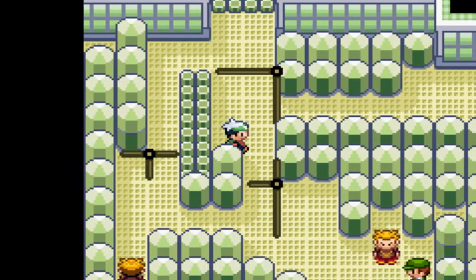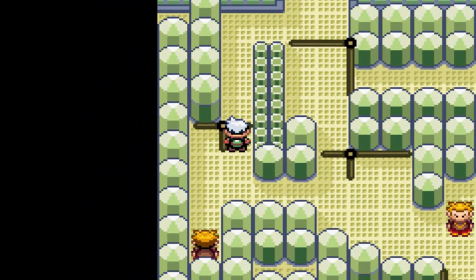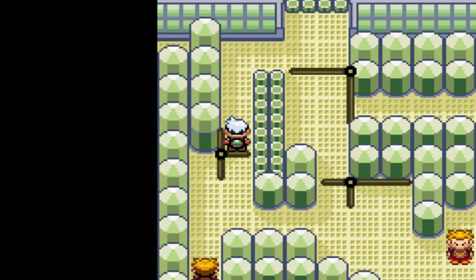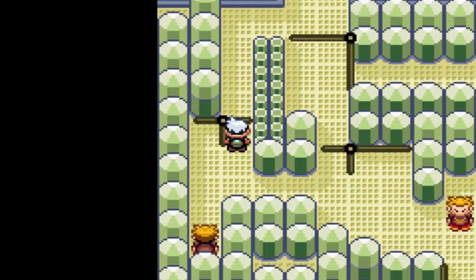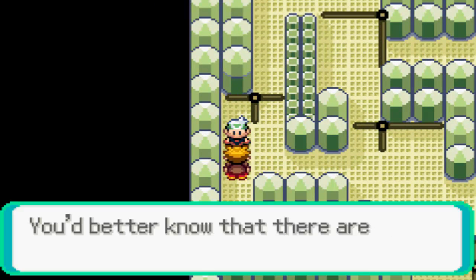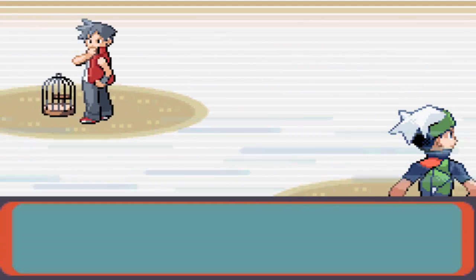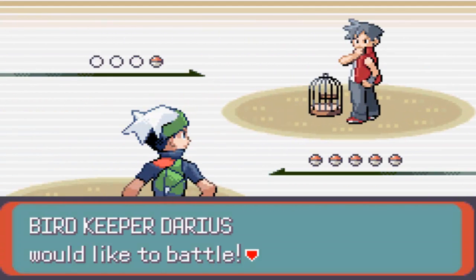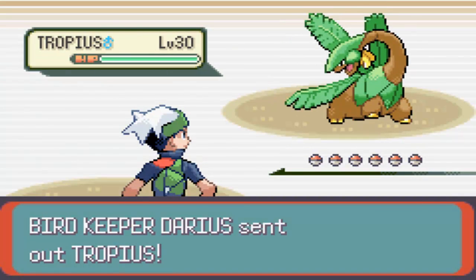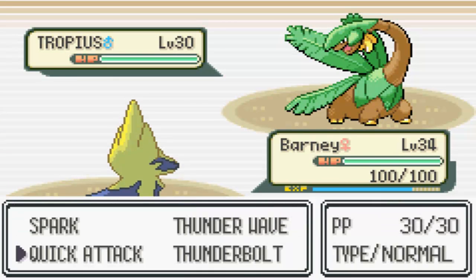Actually, I meant to turn that one over there around. This Gym is like confusing sometimes. Actually yeah, now I think I know what to do. We'll take on this trainer first and then figure it out. A lot of people get stuck on this gym - it's usually just this last part. There's a Tropius here at level 30.